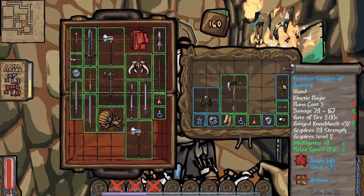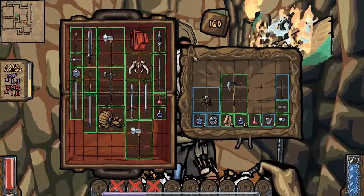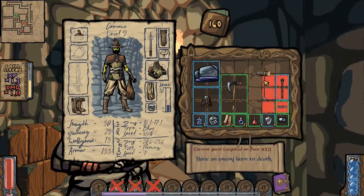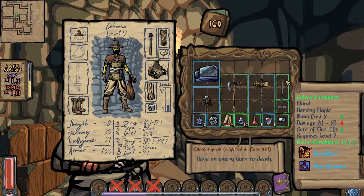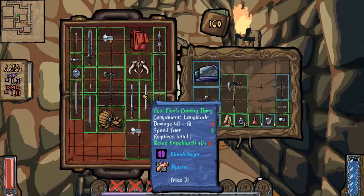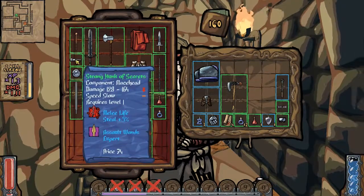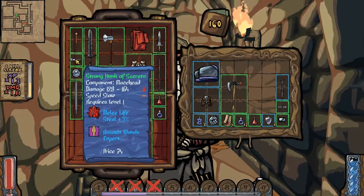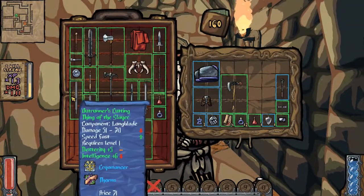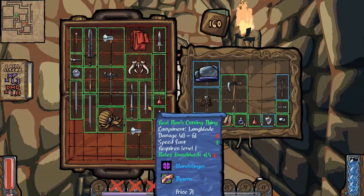Requires 28 strength — I will keep that around, maybe we can use it. Can I equip that without the hammer? Yes I can! All right, we have to reforge our hammer. We gotta reforge that. Oh, cryomancer — no. Strong hunk of — that's just a head part. I was getting excited thinking that was a normal piece. Real man's cutting thing.